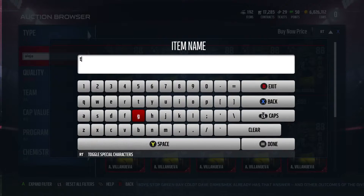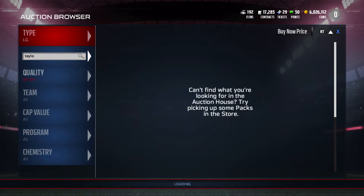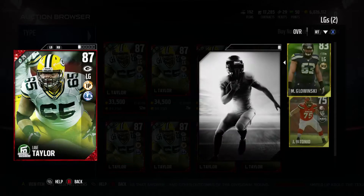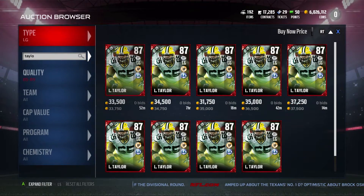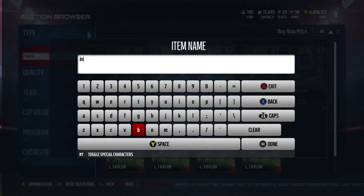Now let's move on to left guard. Our first guy we're going to be looking at is Lane Taylor. I do not remember what team he plays for, so I'm just going to look him up. He plays for the Packers, with 90 strength, 91 run block, 87 pass block, and 84 impact block. My notes have him going for 27k, but it looks like he's up for 33k right now. So he's a little bit more expensive than he actually sells for. Definitely make sure whenever you're looking for these players that they are actually going for what they sell for.